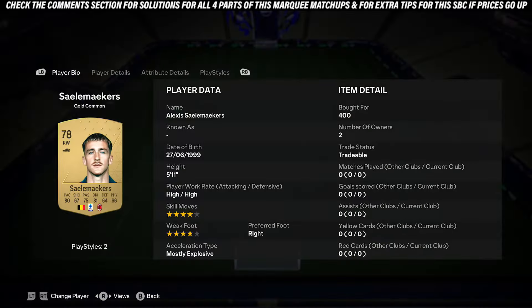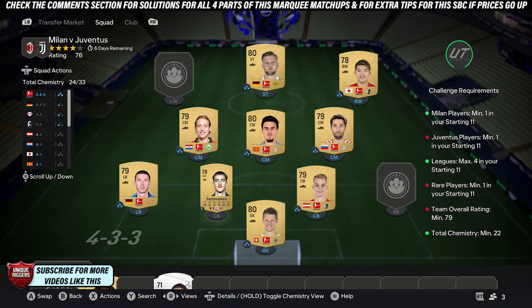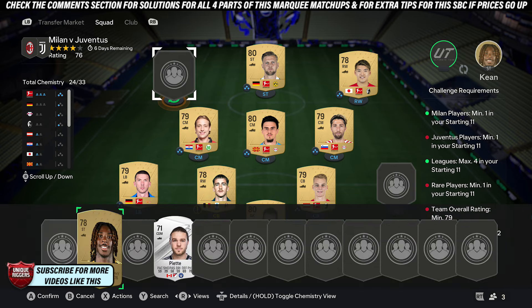Next up, you want to pick up a common gold player from Milan and one from Juventus. These two can go anywhere in the team and should cost you around 400 coins each.